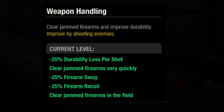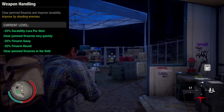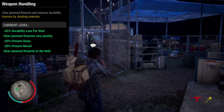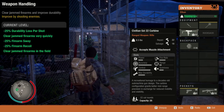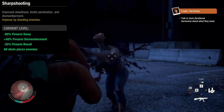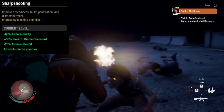Weapon handling — my weapon is broken. All I have to do is aim down sights, press the shoot button, and the weapon will be partially fixed for free. Sharpshooting. This is a demonstration of the firearm dismemberment and the all shots pierce enemies perk. Firearm sway comparison.